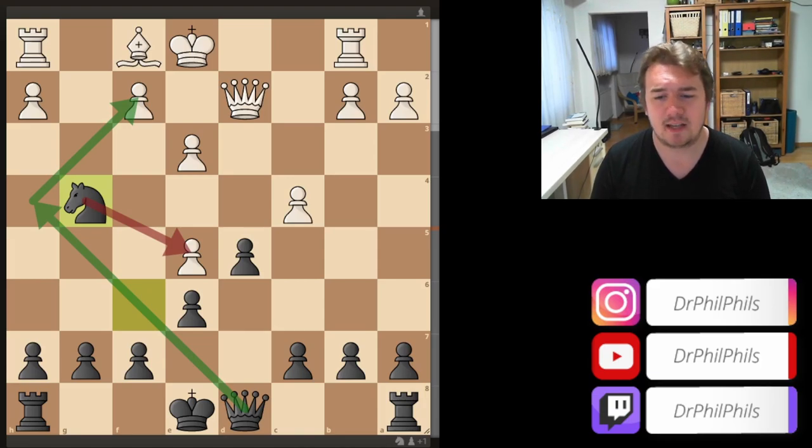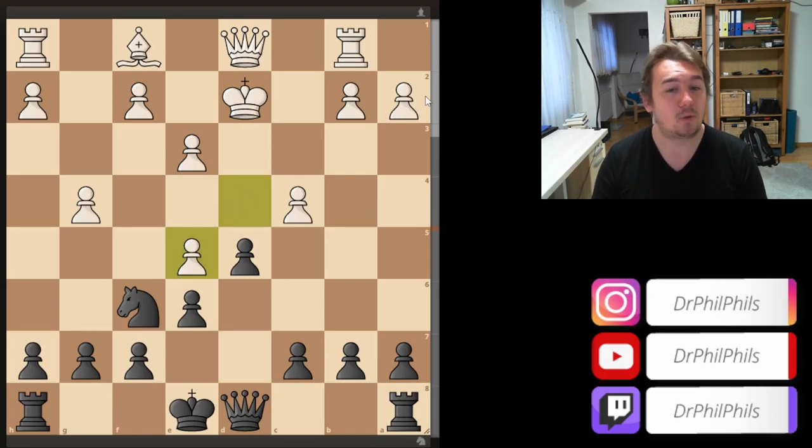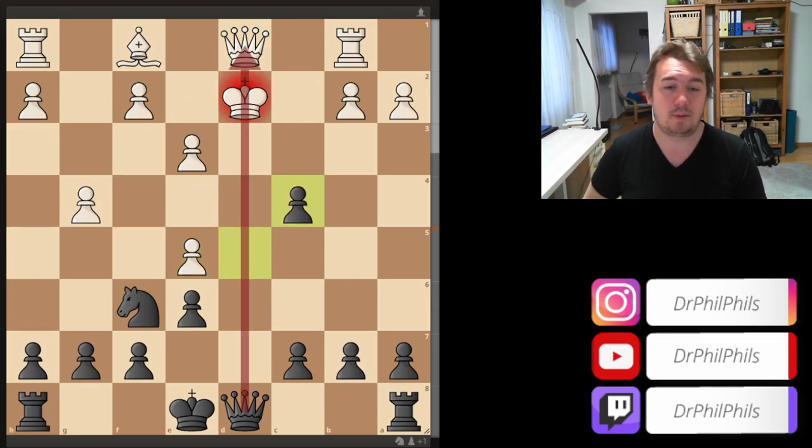My opponent evaluated that the same and took with the king, which is not much better, because knight takes e5 — the same motive — d takes e5. And now the queen is guarding this pawn, but the problem is I have a very nasty move: d takes e4, winning a pawn with a discovered check. The queen and the king are now aligned.